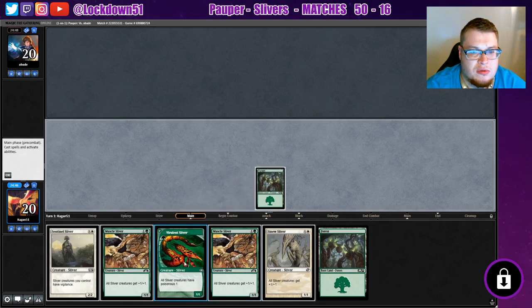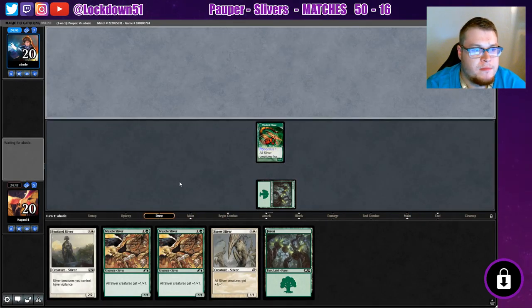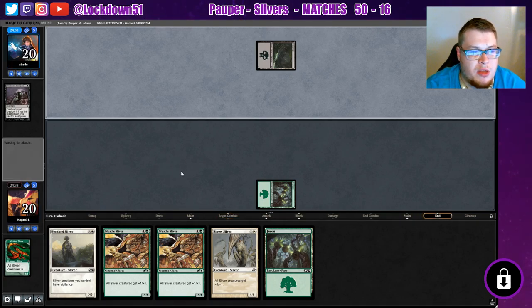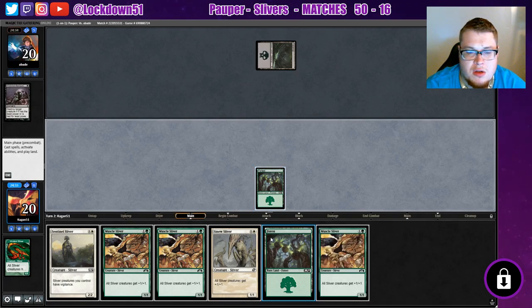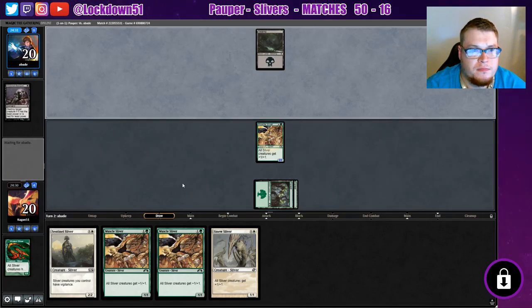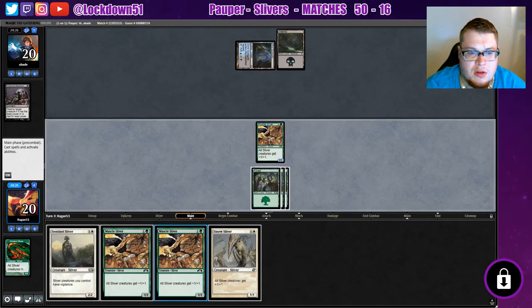Already mulliganing once. Let's see what we're up against here. Okay, Wretched Banquet — I'm gonna guess mono-black control. Everybody's using different cards when they do this, it's funny. No Plains, but we get another Muscle Sliver; see if it survives for a turn. Okay, it's not fully mono-black, and they tapped. Get another Forest.